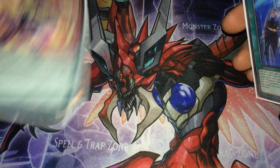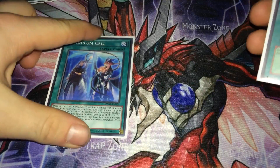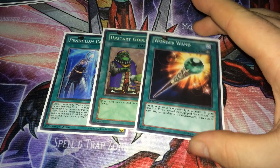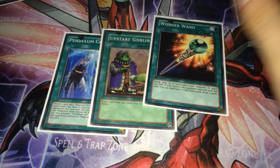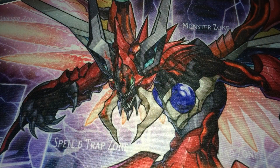Performapal Skullcrobat Joker searches your whole deck — the last monster in the deck. Upstart Goblin because it's a 39-card deck effectively. Wonder Wand because you have loads of spellcasters — you can tribute one, even just Skullcrobat Joker on the field, equip Wonder Wand, get your search off, and then draw two cards. Simple and pretty easy.